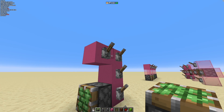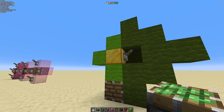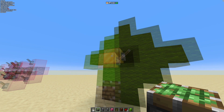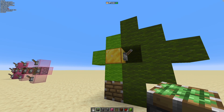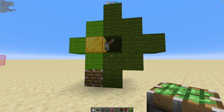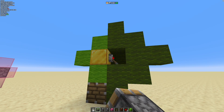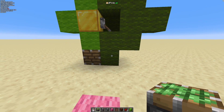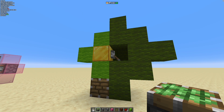The reason it doesn't work when we flick the lever in the first place is this: this is a lever, it is powering this block, which in turn is weakly powering the blocks around it. I'll go into strongly and weakly powered blocks in another video, but in short, strongly powered blocks can weakly power blocks around them, whilst weakly powered blocks cannot power anything around them. So in this case, we are powering the space above this piston, but the piston doesn't react because of the range of these green wool blocks.